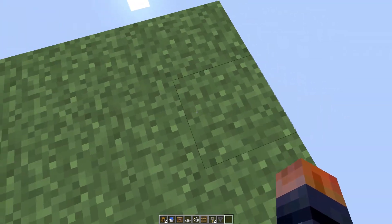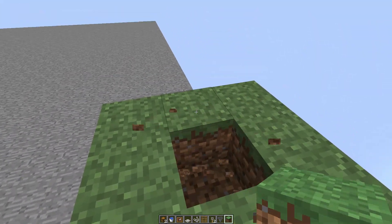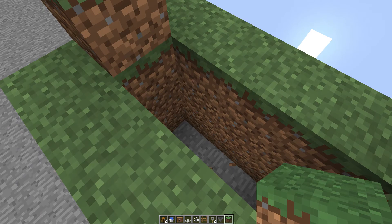To do this, all you need is to break this block here and place it there, break this block here and place it there, then take this down by three way across. That is the whole thing dug out.